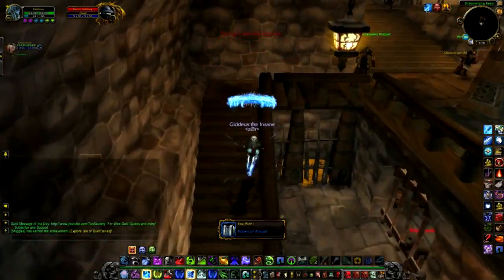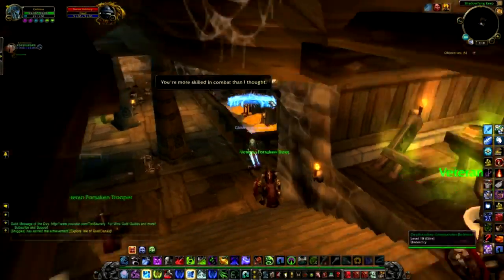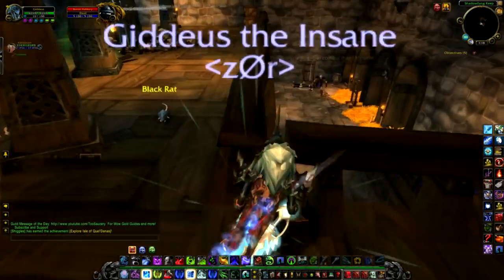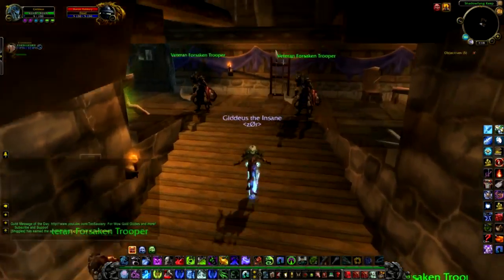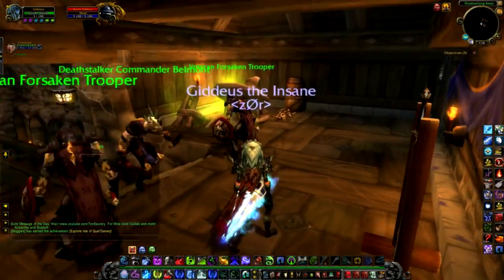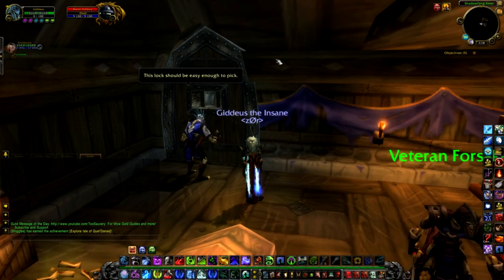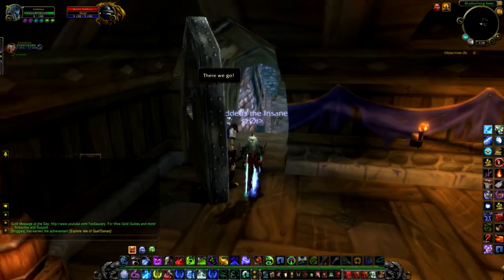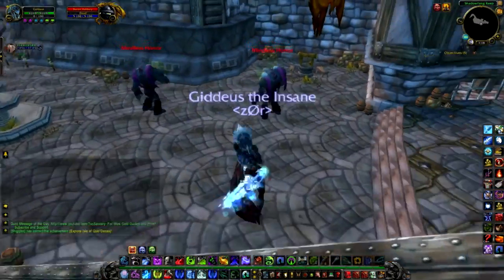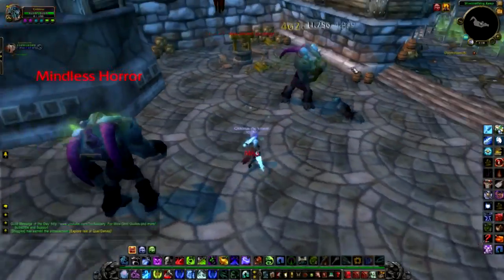I'll also be posting my findings for each dungeon I do in this video to give you an idea of what gold to expect when you clear them. One thing to note: on the day I recorded this, nothing was selling for particularly high — everything was average, around 20 gold a stack of cloth, which is still very good. I do frequently sell lower-level stacks of cloth for between 50 and 80 gold a stack. So just keep an eye on your Auction House before you go out farming, because you'll obviously want to sell whatever is going for the highest amount.